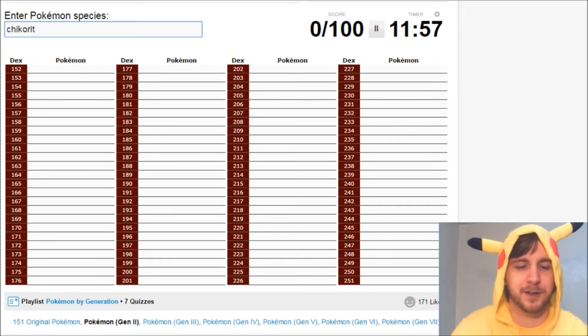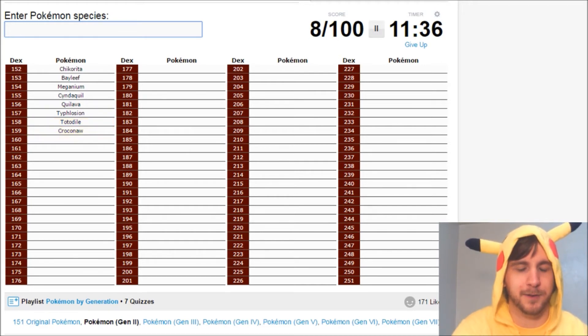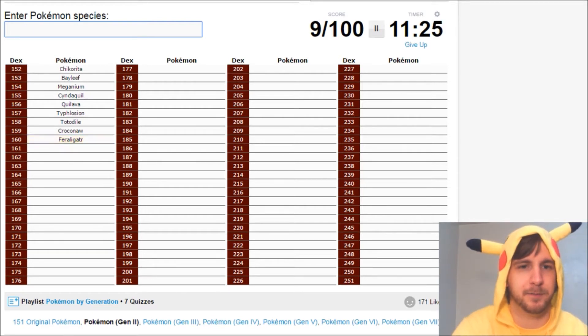First we got the starters. Chikorita, Bayleef, and Meganium. Then we got Cyndaquil, Quilava, and Typhlosion. Then of course comes Totodile — spelling things incorrectly here — Croconaw, and I almost said Crocorak, the one from Gen 5. Feraligatr.